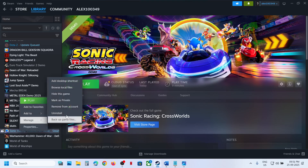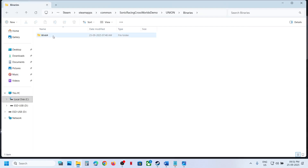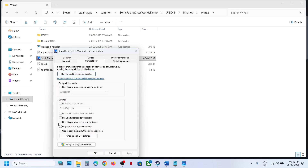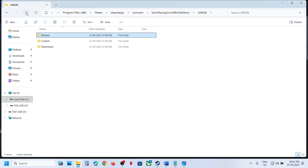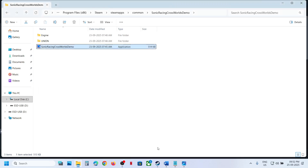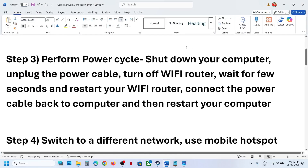The next step is to run the game as an administrator. Right-click on the game, select Manage, click Browse Local Files, then open the Binaries, Win64 folder. Right-click on the game exe file, go to Properties, go to the Compatibility tab, and put a check on 'Run this program as an administrator', then hit Apply and OK. Go back and do the same thing with the first exe file — go to Properties, Compatibility tab, check 'Run this program as an administrator', then launch the game and check.